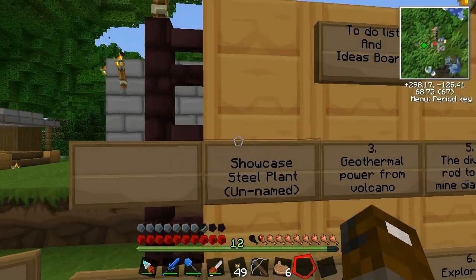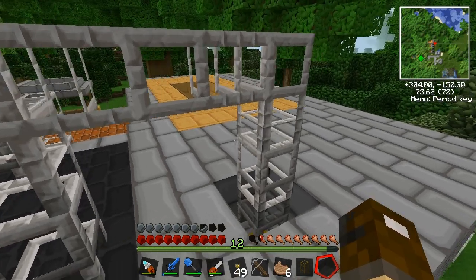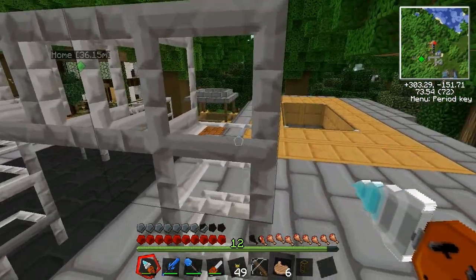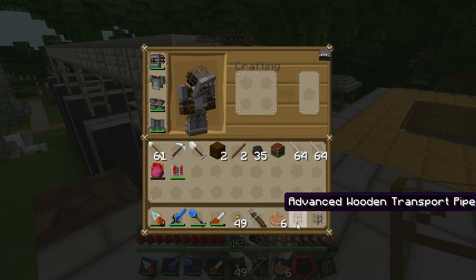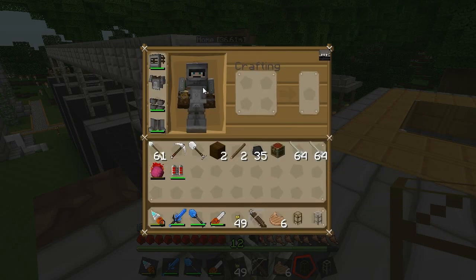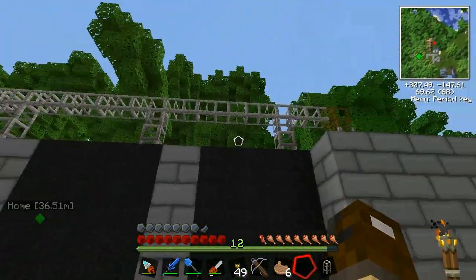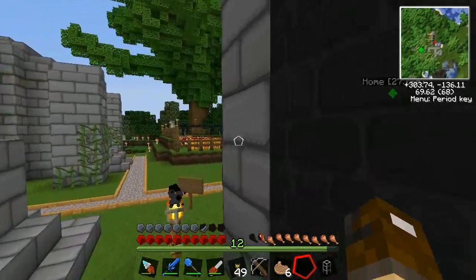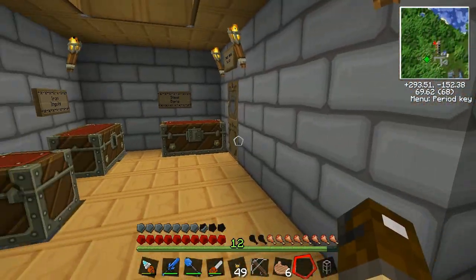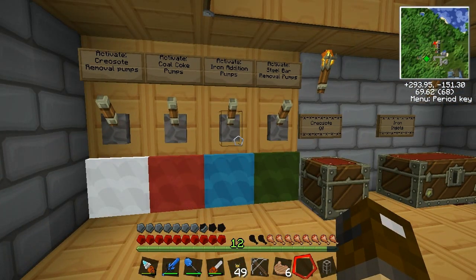Showcase steel plant unnamed. Wait, did I not showcase this? One second. If I did not show you this machine I've got built — I'm sure I did. I'll have to check a previous recording after this episode. If I haven't shown you this, I will quickly run over it now. So I need to replace this with an advanced wooden transport pipe, which is a normal wooden transport pipe but you put a redstone on top. I'll insert that in. Well, it turns out I did not showcase this. Okay, let's get to it in the last five minutes of this episode.